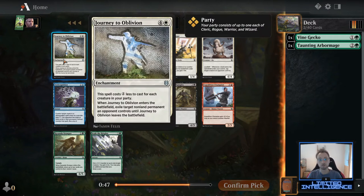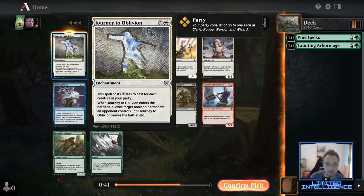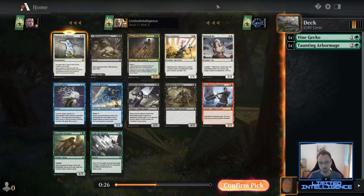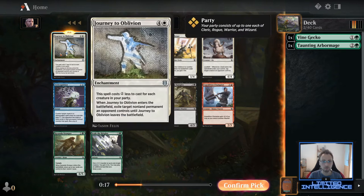In this pack by far the best card is Journey to Oblivion — I'm surprised it's still here so late. It's by far the best white removal in this whole set, so this would be my favorite pick. I also don't mind the Mosspit Skeleton, it's really good, though I'm not a huge fan of double-color cards this early. Remembering the packs before, green and white looked kind of open, so I'll happily take Journey to Oblivion here as there's nothing too great in green — Undergrowth Stomper is fine but Scaler Heights I don't really like.